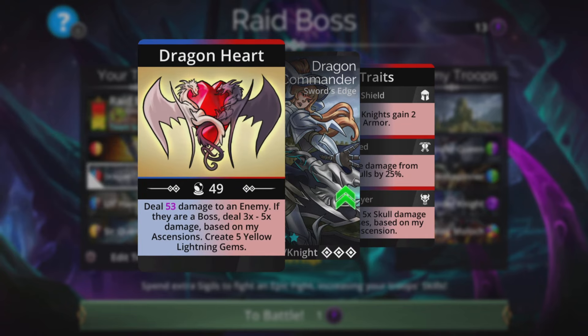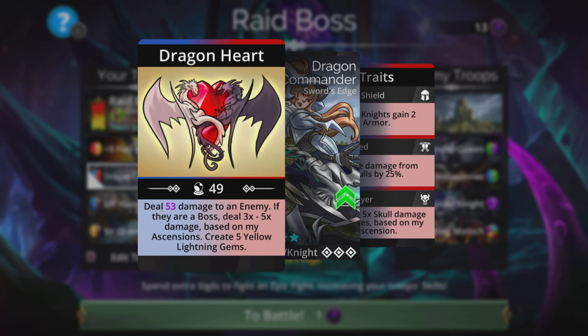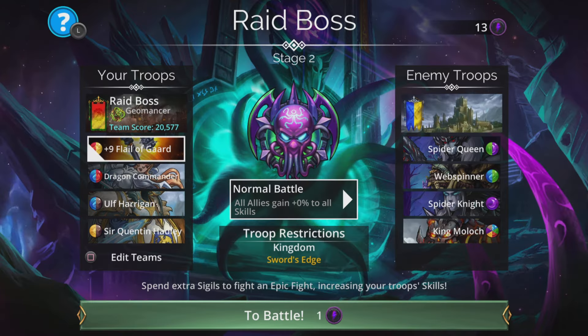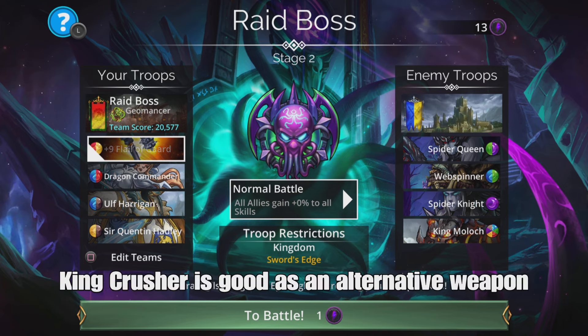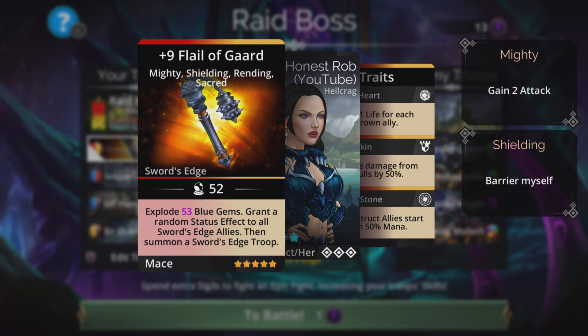Dragon Commander - whatever damage it says on the screen, double that, because that is the amount you're actually going to be doing to a normal enemy. So she's good versus bosses and normal troops - that is why she's in second place. She also creates 5 yellow lightning gems. This is where the weapon comes in handy on a double benefit: the Flail of God uses yellow, so if those yellow gems match, it's going to help charge up the weapon. But if it doesn't, we can explode gems anyway, and by exploding gems you're going to be taking out those lightning gems, which still has the effect of lightning gems, therefore getting a side benefit out of those lightning gems anyway.